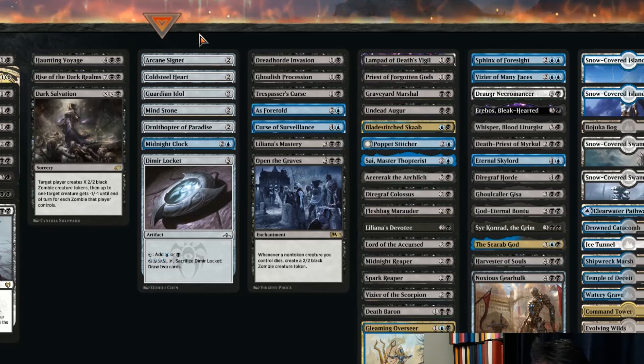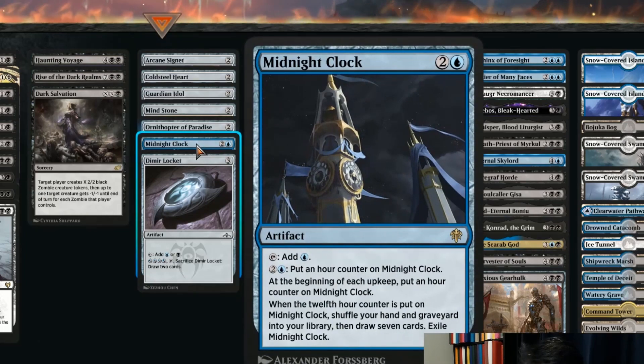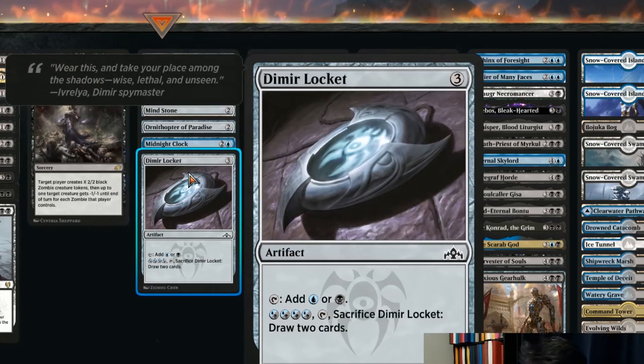We also have a few three-mana artifacts. Midnight Clock is amazing — play it as soon as you can, build counters, and when it strikes 12 you get a whole new hand of seven cards and shuffle everything from your graveyard back to the library. And then good old Dimir Locket: three mana gives you blue or black, and later you can pay four to draw two cards if you don't need more mana.